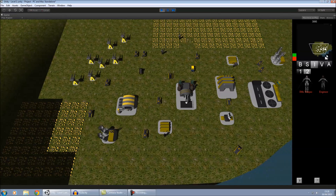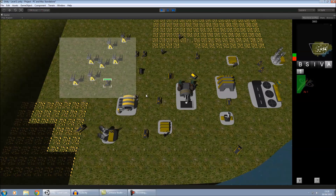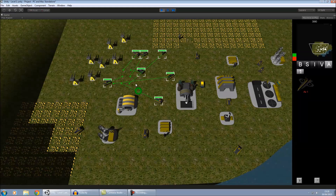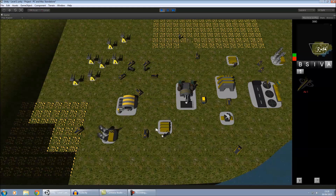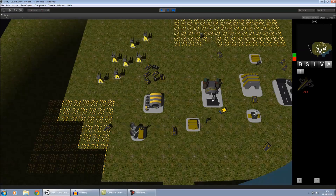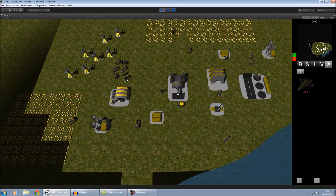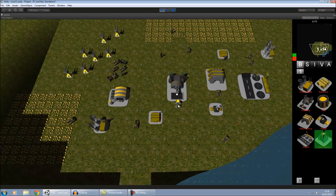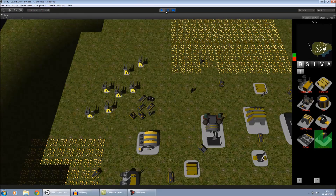You can see a lot of the unit behaviour here. The user interface is similar to the Command and Conquer series — you can drag to select, right click to go wherever or attack. At the moment I've got simple tanks, harvesters, V3 rockets, and engineers as well.